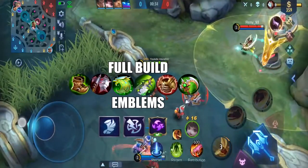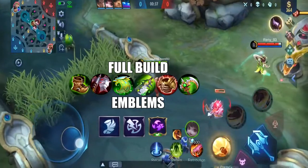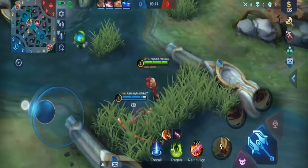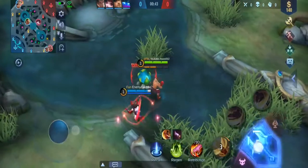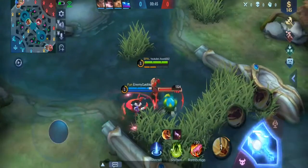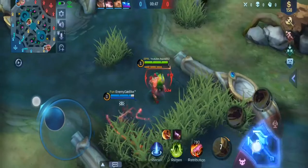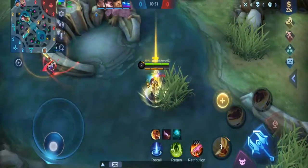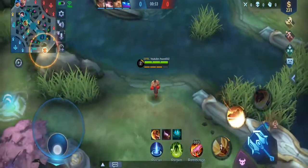This is the build I'm going to be using on him — you guys can let me know, try it out and see if it works for you, because it's been working for me so far. With this build you don't really die, in my opinion, because the tankiness you get from the Beast Killer early, and then you go into either your Bloodlust Axe or Endless Battle — it's going to give you the sustain and the damage to win the game.